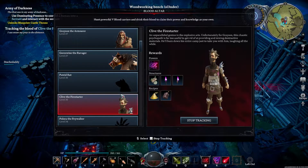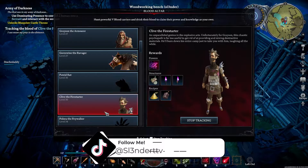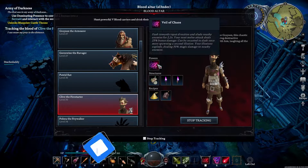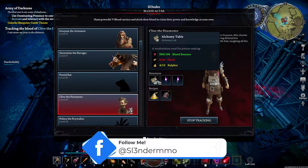Hey everyone, Slender here. I'm going to show you how to kill Clive the Fire Starter. He can be pretty tough — he's level 30, he's going to give you Veil of Chaos, and he's going to unlock the alchemy table.